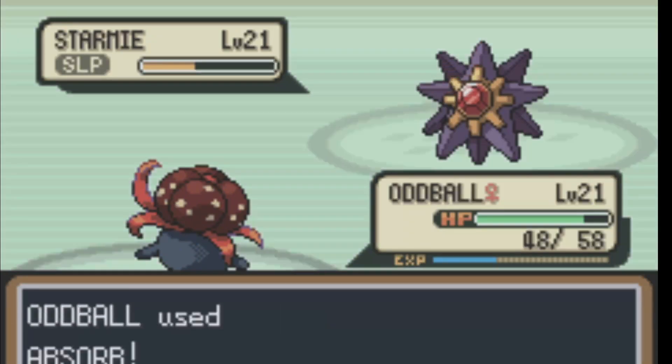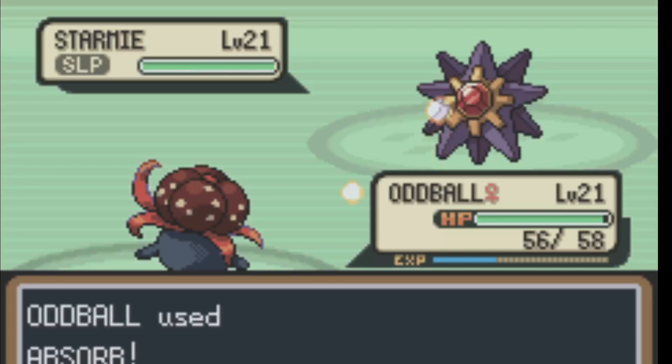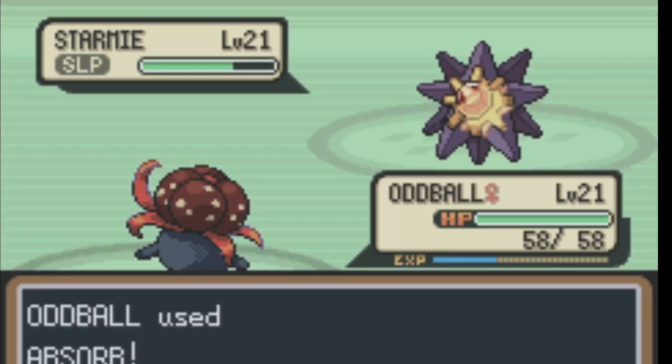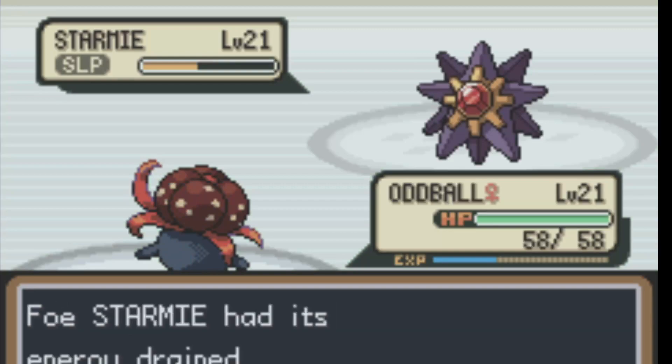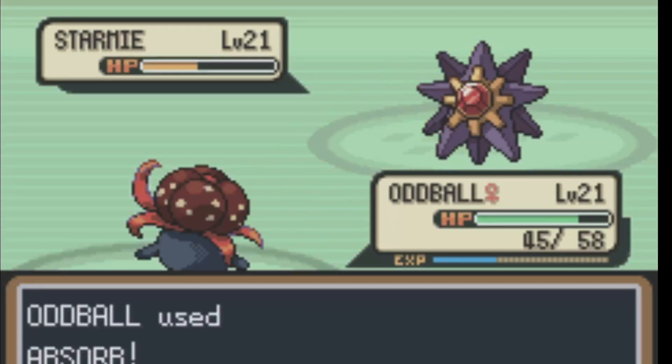If she doesn't have a Full Restore or she just has a Super Potion, that means her status effect is still there. I hit it with Absorb again and I regenerated completely — now she doesn't have any way to respond. It's still asleep. Clutch! Mega Clutch. I hit it with Absorb, take it down a little more — just two more Absorb hits to go right here.